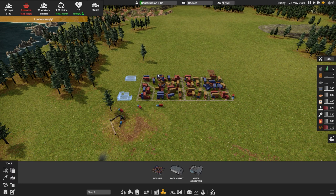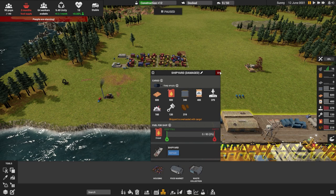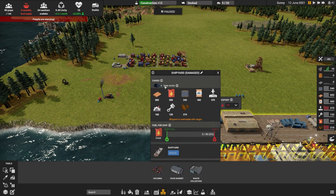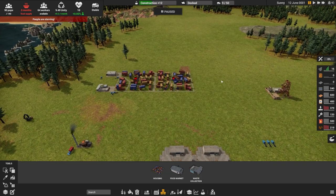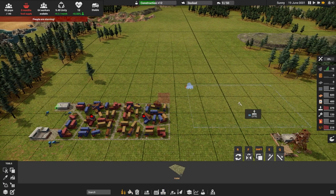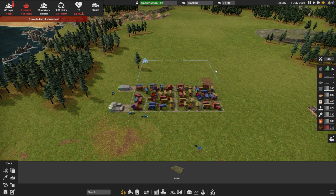I believe my food will be stored somewhere else momentarily. Currently it's stored in the shipyard and I think they're going to take it out of there for export. Let's go ahead and get our farm going - it's a pretty huge unit so I want to put it right here, and we'll get the farm built right away.